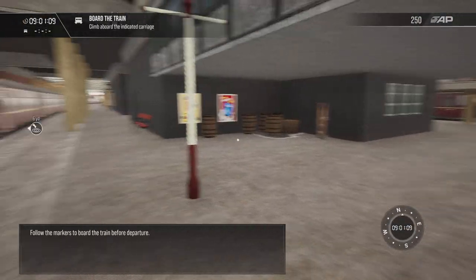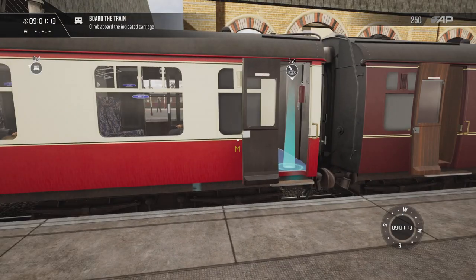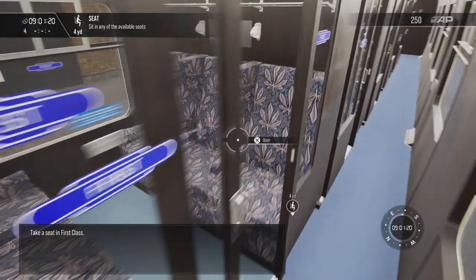Follow the markers to board the train before departure. Take a seat in first class — you can sit in any available seat.